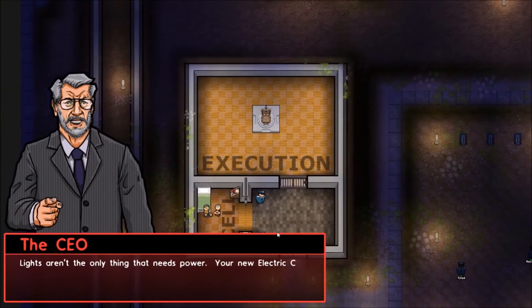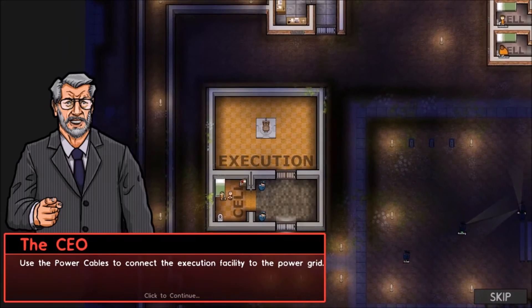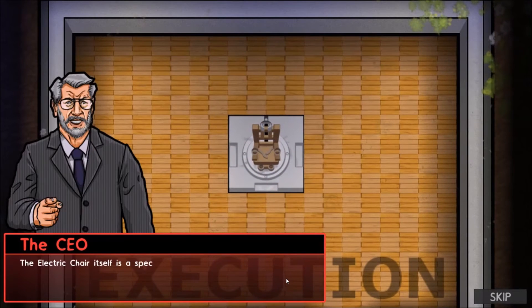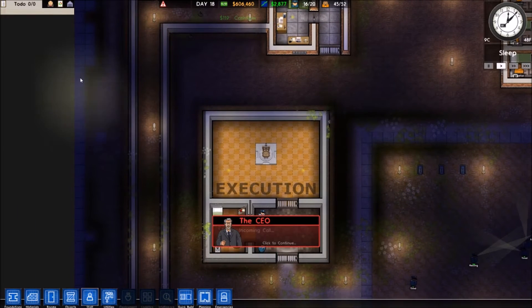Lights aren't the only thing that needs power. Your new electric chair does too — use the power cables to connect the execution facility to the power grid. I believe we already did that. The electric chair itself is a special type of electrical item that requires its own dedicated power line. You'll need to connect it up directly with the mains cables.